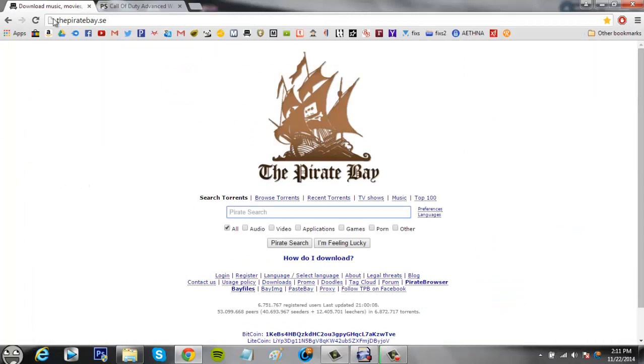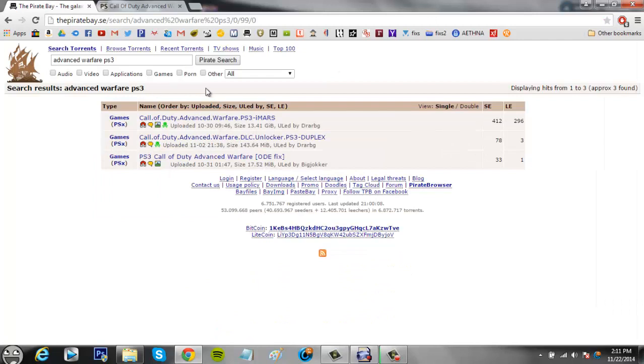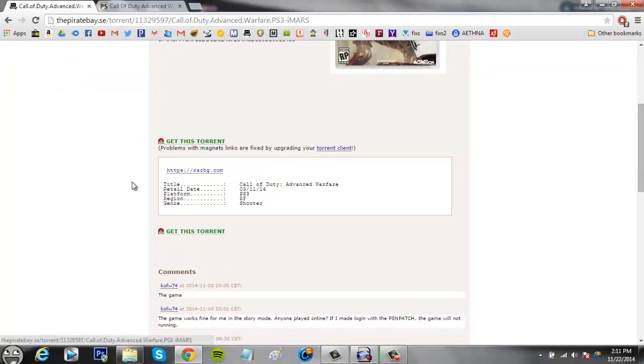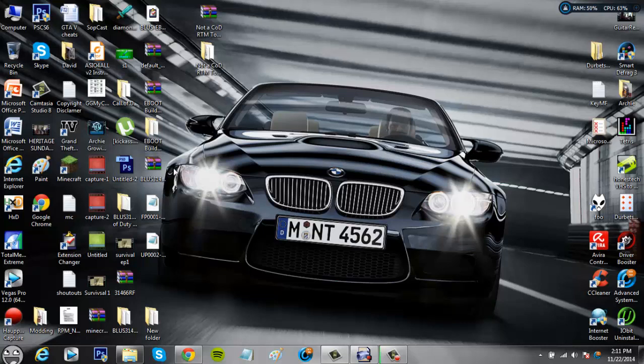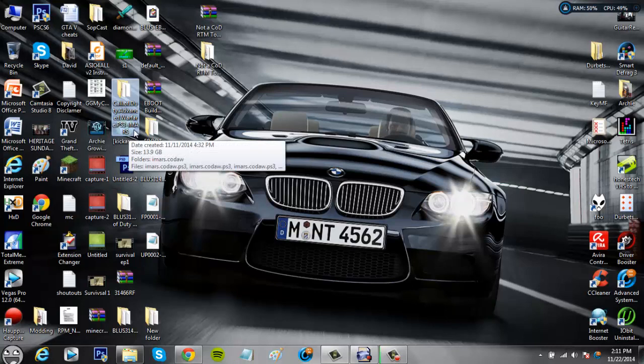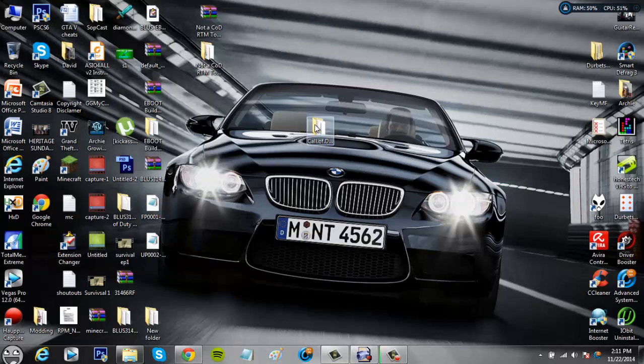Just go on the Pirate Bay, search 'Advanced Warfare PS3'. You can find it on other websites too — I actually got this from KickAss Torrents, however I think they've taken off the files because I couldn't find it today. Anyway, you just click 'Get This Torrent' and it goes into uTorrent or whatever client you have. Once you've downloaded the whole thing, you should get something like 'Call of Duty Advanced Warfare' or 'Call.of.Duty.Advanced.Warfare.PS3'.